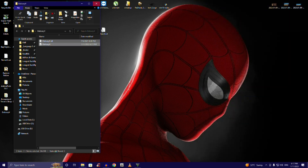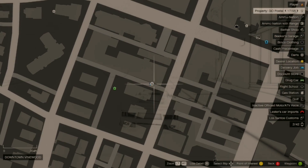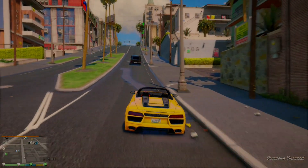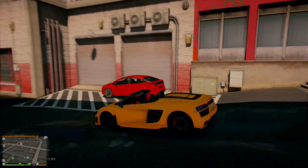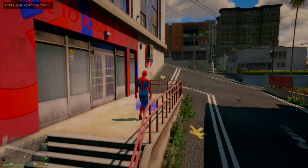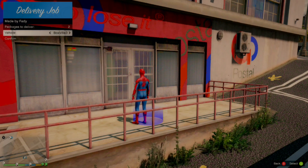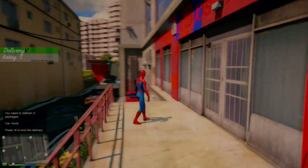Once you are in the game, there will be two truck options — one here and one all the way in Sandy. Head over to the truck. Okay, we are here. Park the car and run up to the marker. Once you get here it tells you what to do — look on your top left. Open the menu, choose how many packages you want to deliver. We're going to deliver one or two, then choose what car you want.